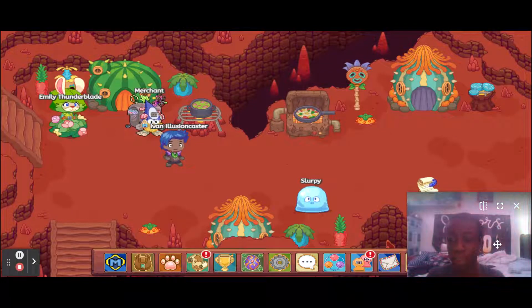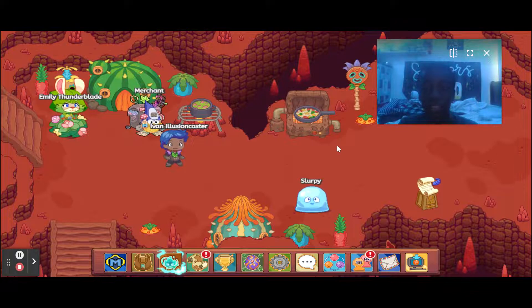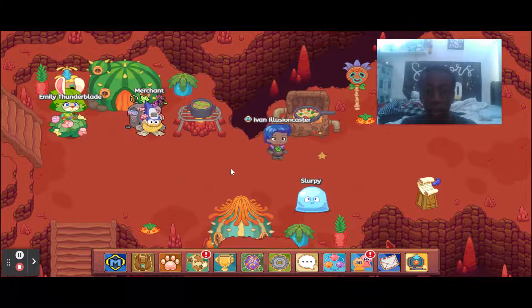How's it going guys, it's Michael back with another how-to-catch video. In today's video I will be showing you how to catch a Flameger in Prodigy. First you're gonna want to go to Bonfire Spire, which I'm in right now, so go there first.